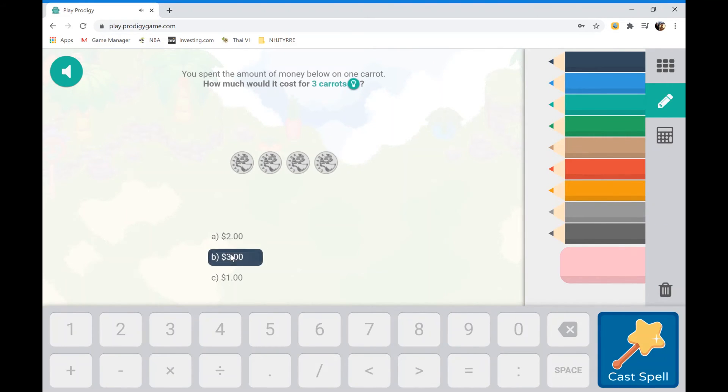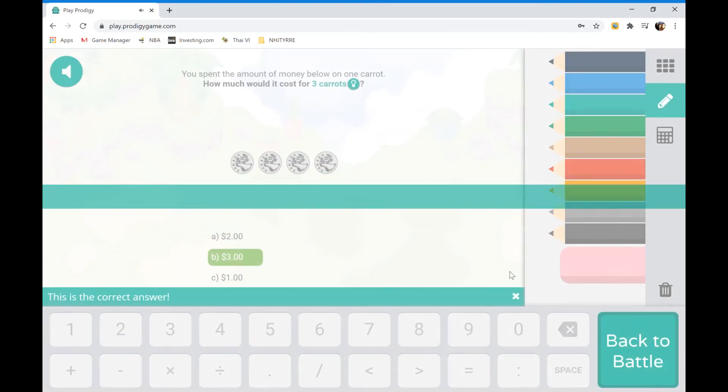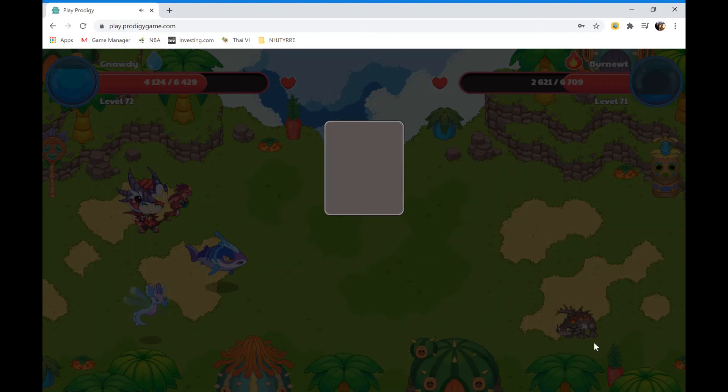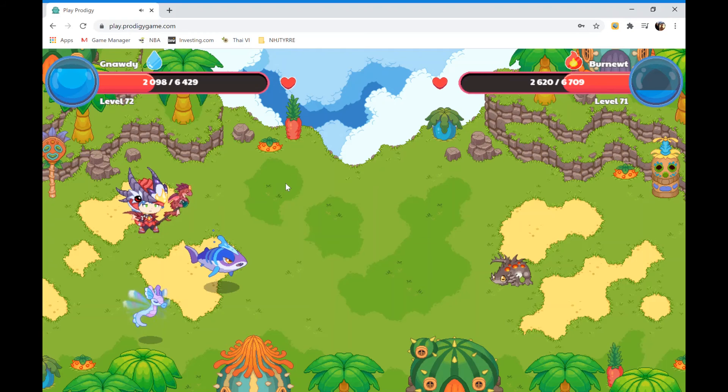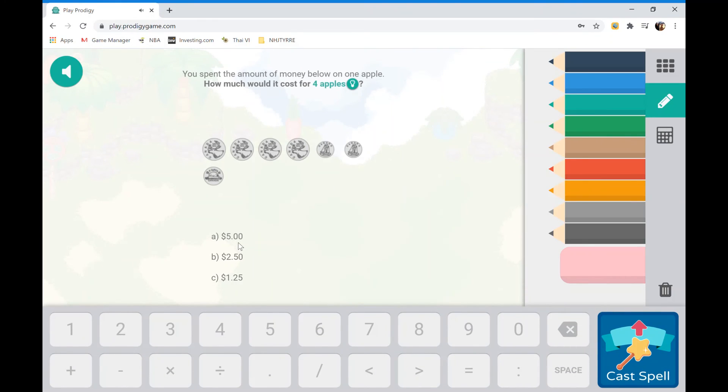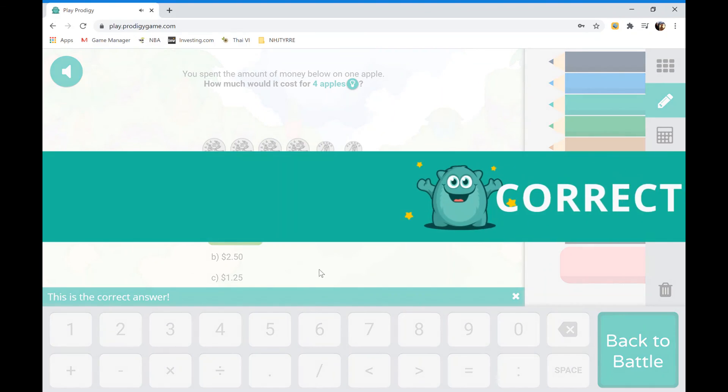So I guess it's $3. Now we've got this guy. Now let's end this battle. Oops, he's gonna die. I'll end this battle right now.